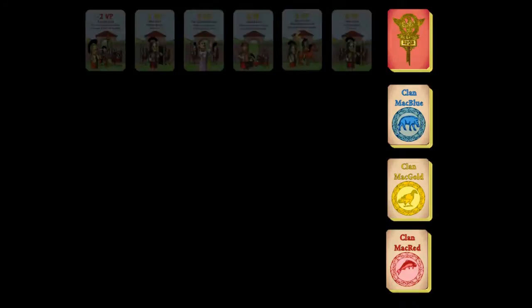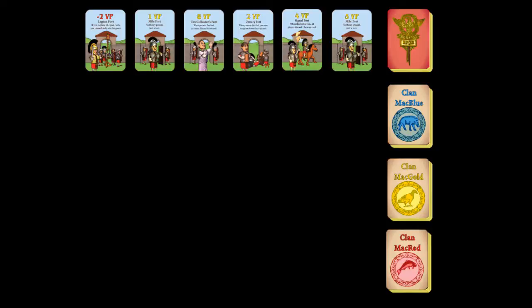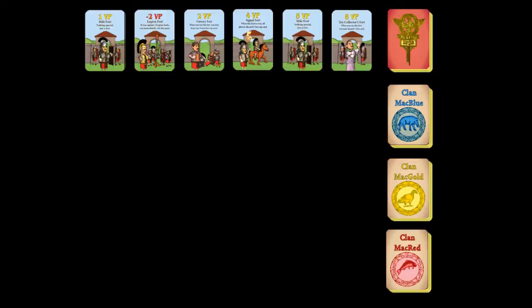At the beginning of each turn, deal a row of six face-up Roman fort cards from the fort deck. After you have dealt the cards, move the fort card with the highest positive victory point value to the rightmost end of the fort card row, and the fort card with the lowest positive victory point value to the leftmost end. Legion forts, which have a negative VP value, are not moved in this procedure.